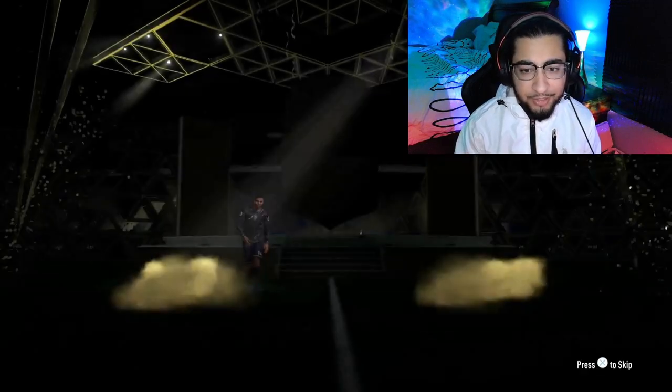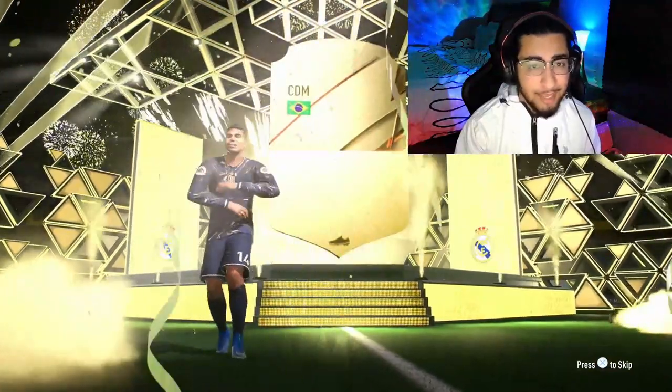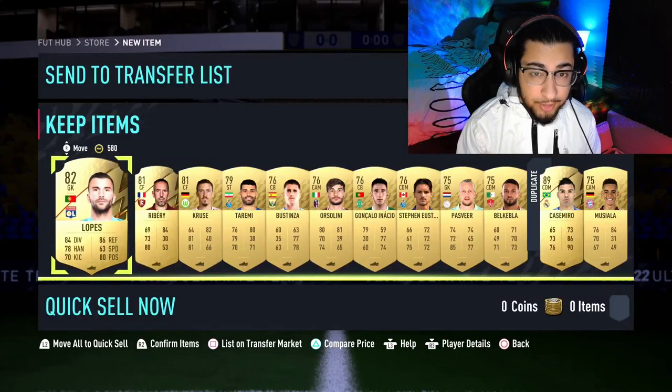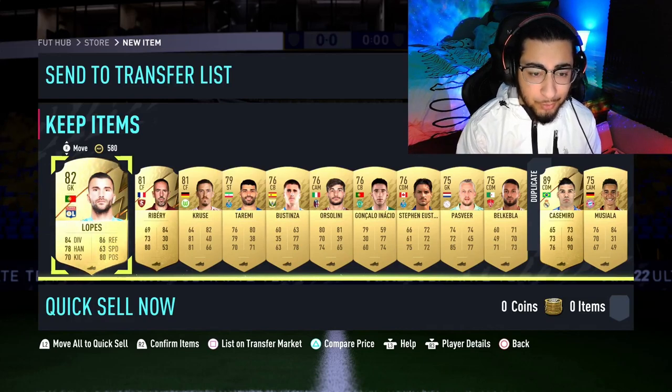It's gonna be a Casemiro — 89-rated and tradable. That is absolutely fantastic! This pack is worth 44,000 coins, so what a return for a 6,000 coin investment, with a token as well.